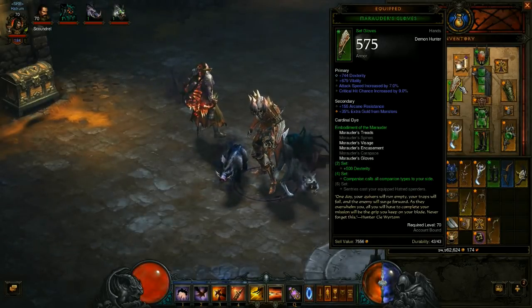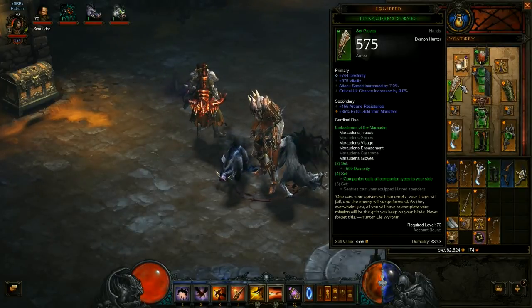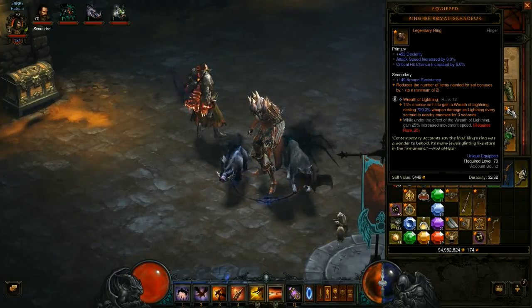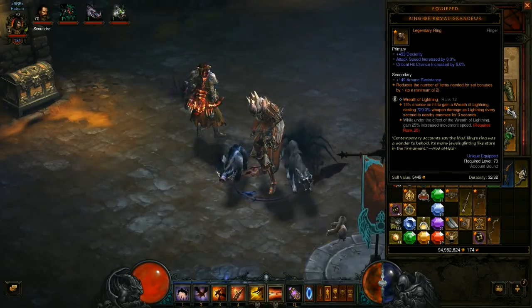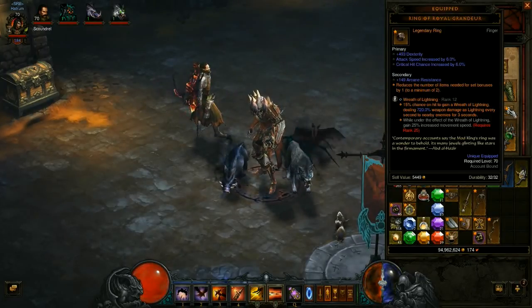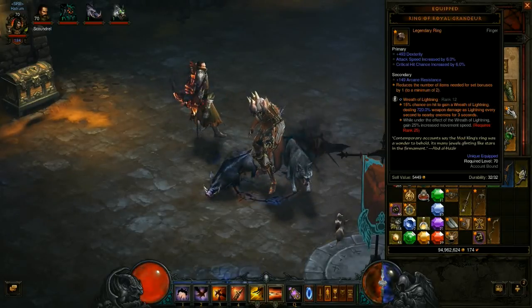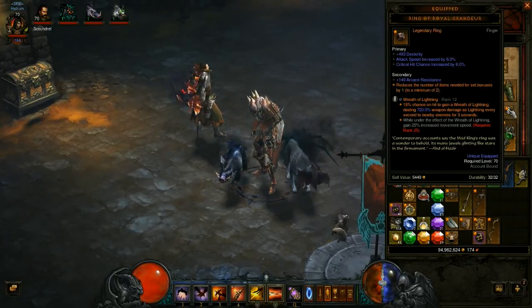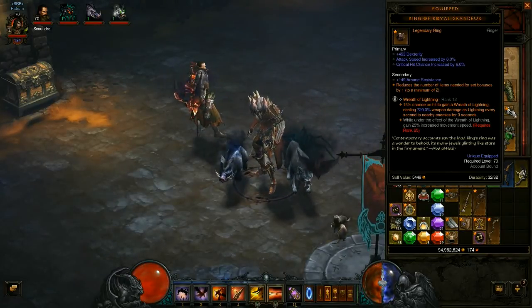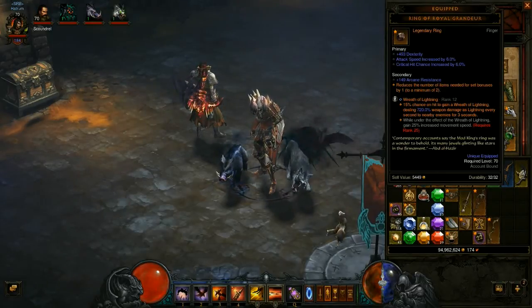I have four pieces of the Marauder set, but I also have the Ring of Royal Grandeur which reduces the number of items I need for the set bonus by one. So if I had a set with five items, I will get the bonus as if I had six items equipped.